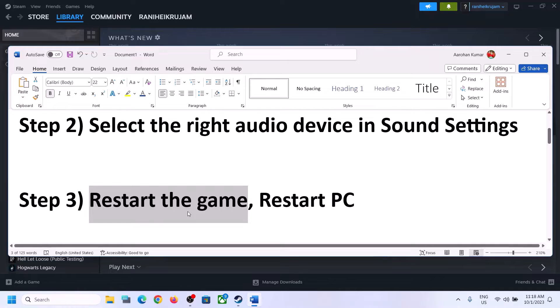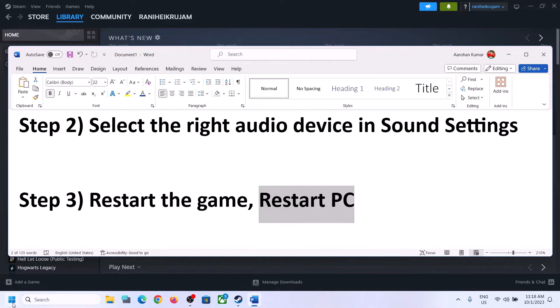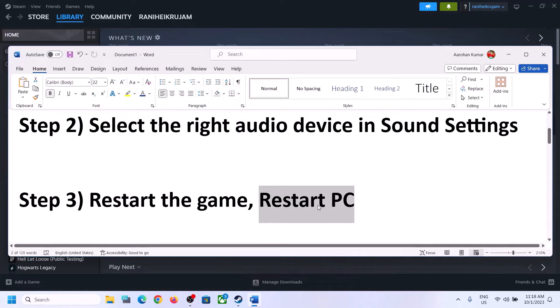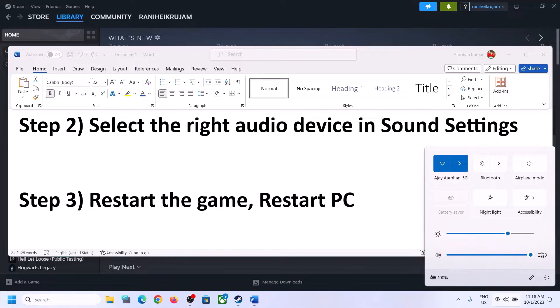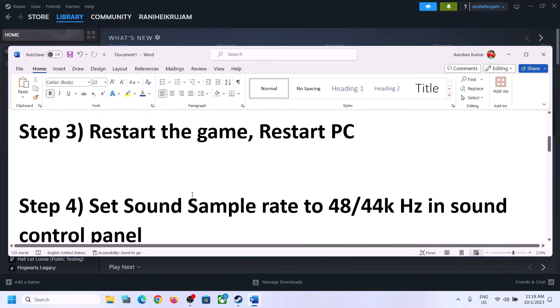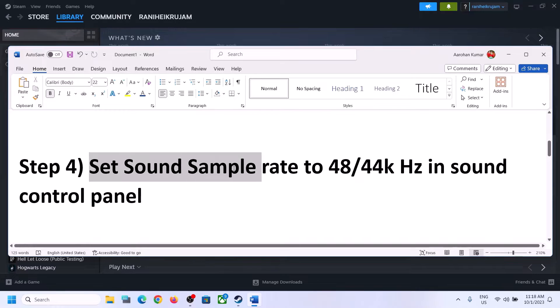The next step is to restart the game. If the game is running, close it and then launch it again. If that does not work, restart the computer. After the system restart, again select the right audio device to make sure it is properly set.